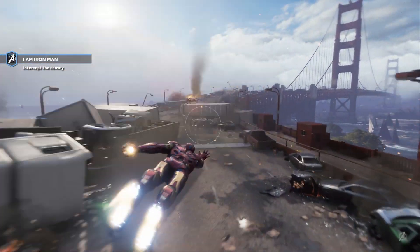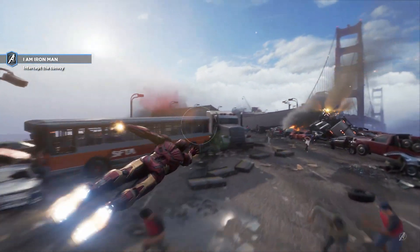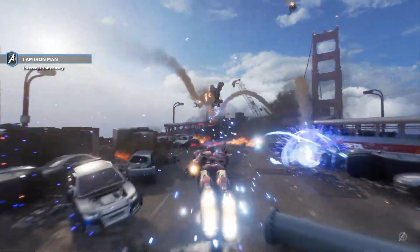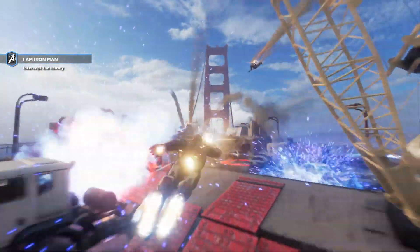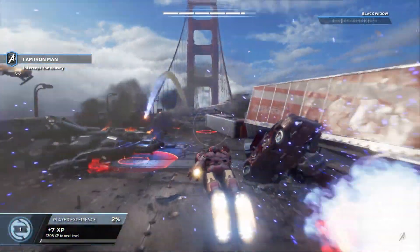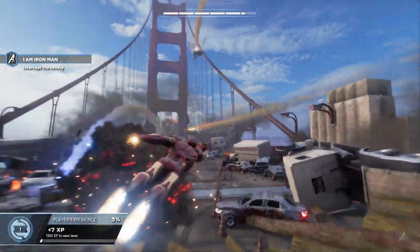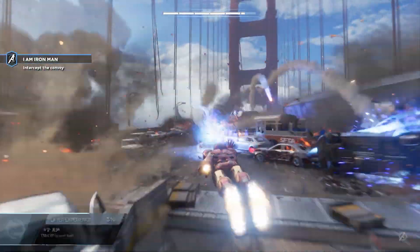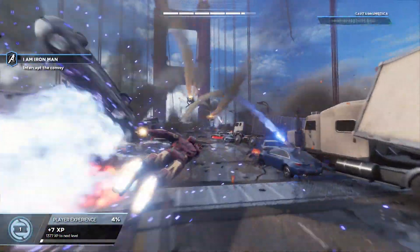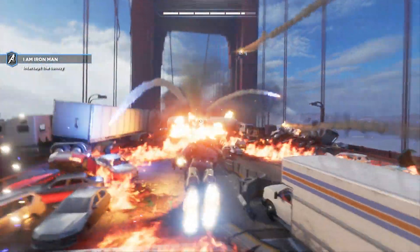Once you decide to get the team back together, Avengers will place your base of operations on a reclaimed helicarrier. At the very center of this is your war table, where you'll view and accept missions to either advance the story or have some fun. Missions are split into two types: hero missions and warzone missions. Hero missions are single player, where you take control of a predetermined hero and advance the plot in the main campaign.